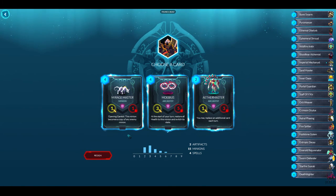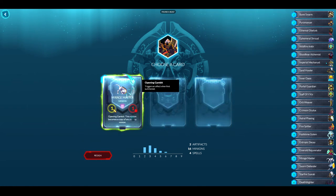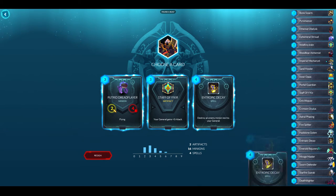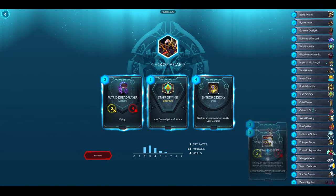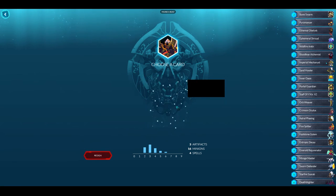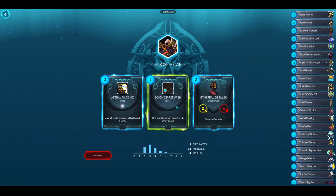Mirage Master copies something — I've already seen a Mobius. Another card lets you replace an additional card each turn. I'm not strong enough in this game yet to fully leverage that, so I'll take the Mirage Master — that'll be cool. I don't know what the gauntlet rewards are. Another Staff of Ykewar — I'll take that.